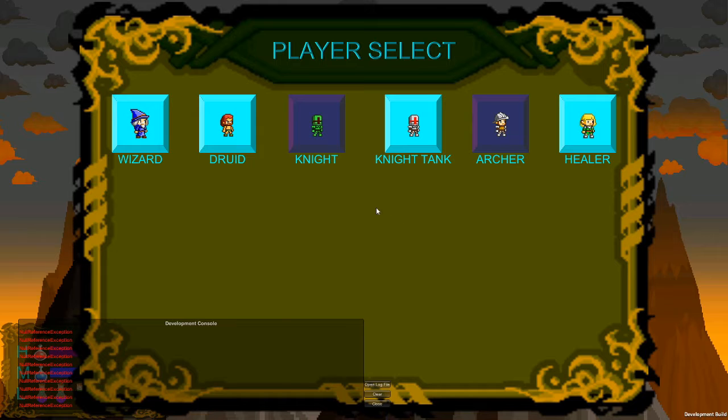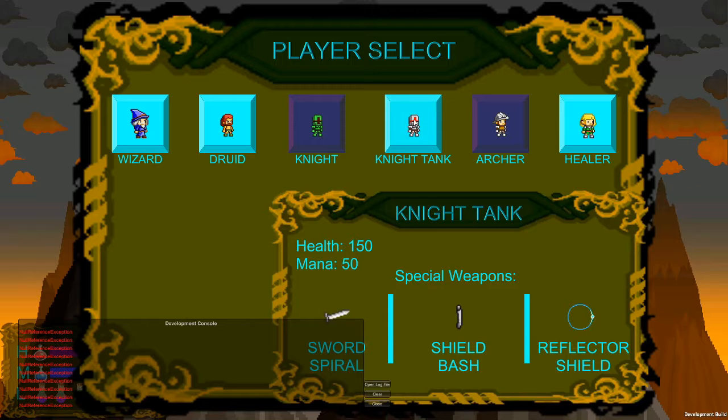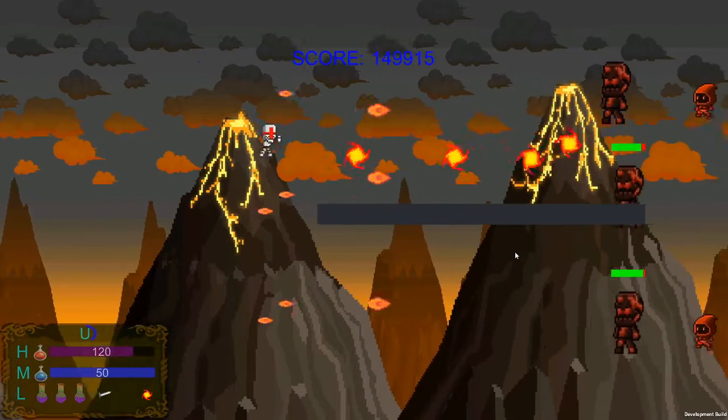In the volcano level, we'll be dealing with three enemies, two of which you've already seen before but with slight twists on how they function, as well as a wall of fire and our boss, Alpha Magma.